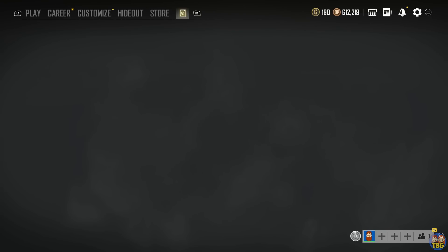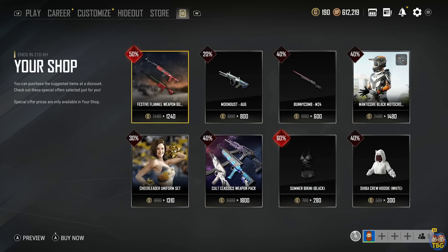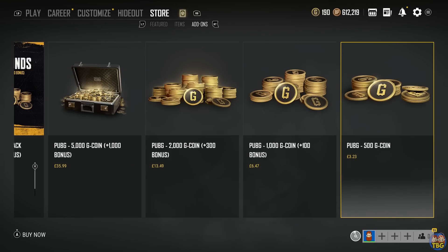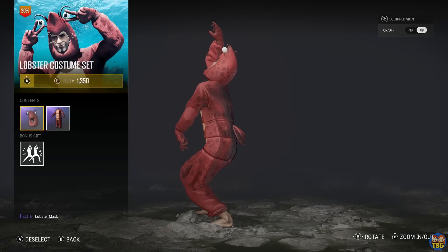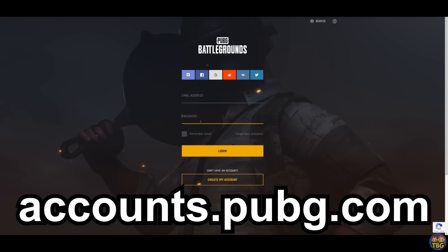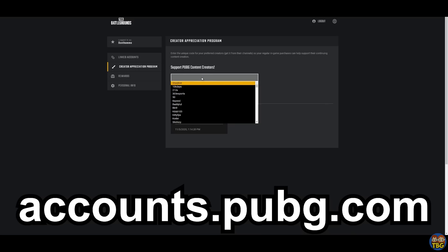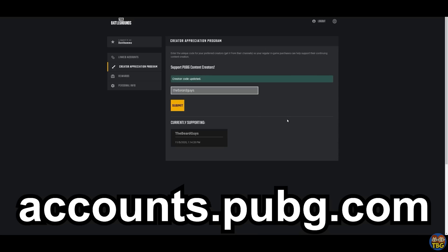I just wanted to drop a quick message about our PUBG creator code. As a PUBG partner we have a creator code — whenever you purchase anything in-game PUBG will give us a commission, whether you're buying season passes, G-coin bundles, or anything else that requires cash in PUBG. It won't cost you a penny extra. To add our code, visit accounts.pubg.com, log in, connect your Xbox, PlayStation, or Steam account on the linked accounts tab, then go to the creator appreciation program section and type 'the beard guys' into the box or find us from the drop-down list. Click submit and you're done. A massive thank you to everybody who has used our code.